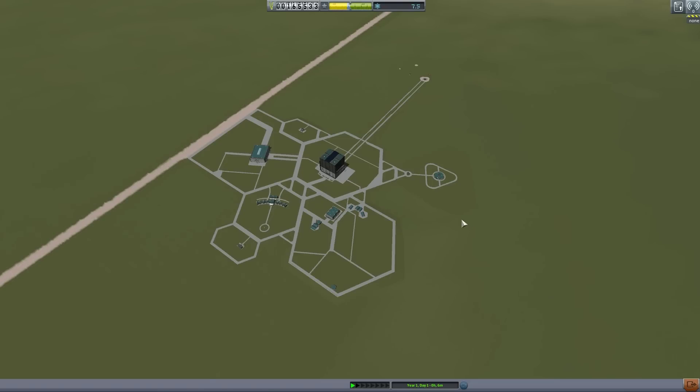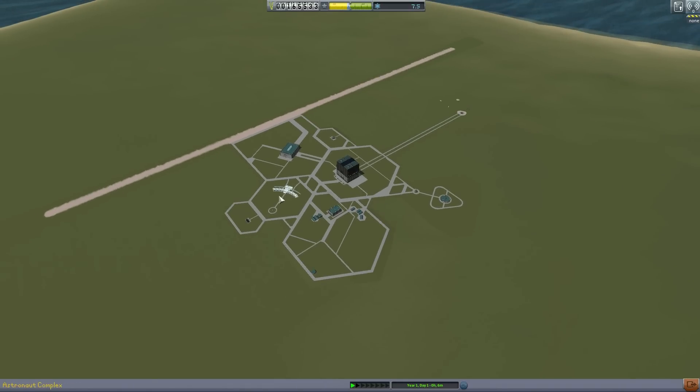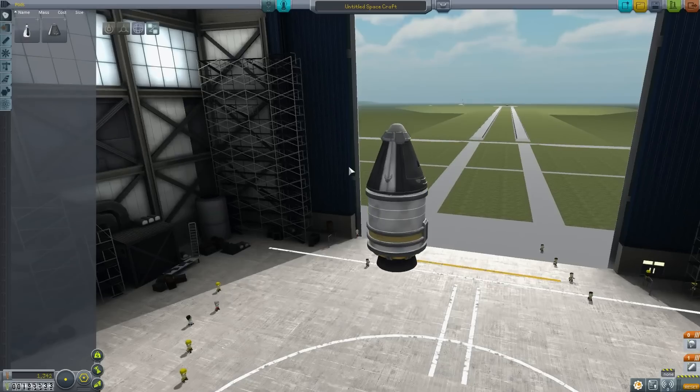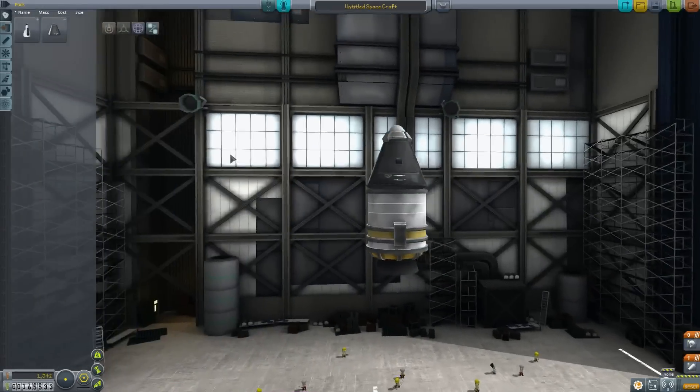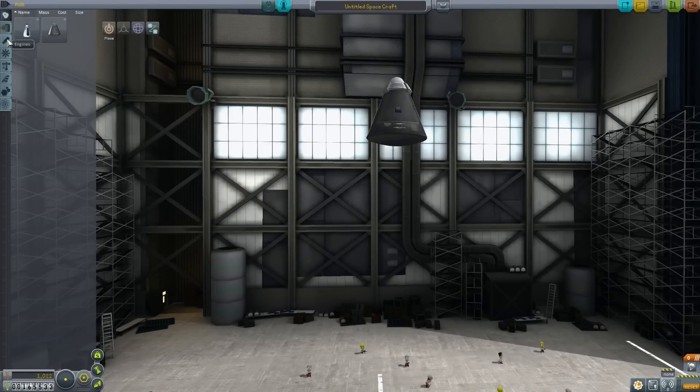I'm not going to immediately try and get out of the atmosphere because I want to show you some other stuff about the game first. So let's go back in here — we're going to build a slightly more complicated rocket. This is the basic rocket we've got, and we're going to add some features to it.